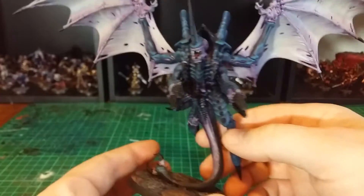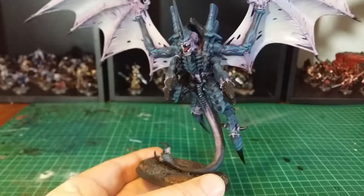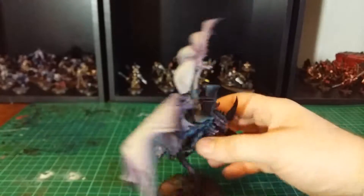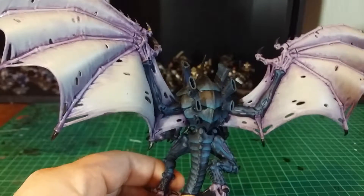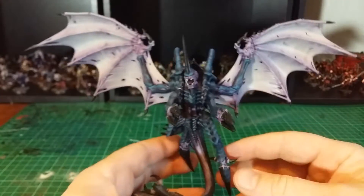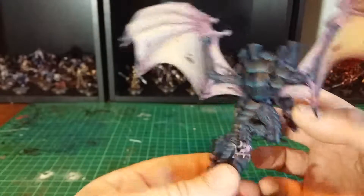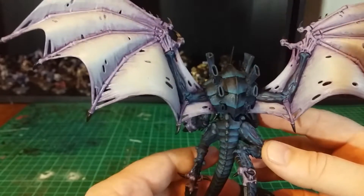He looks pretty nasty with that big spike. This is quite a good shooting-from-the-hip pose. Look at his back - it was already glued like that so you can see the spine doesn't go quite right, but it works for this pose. He's sort of leapt into the air. The back doesn't quite line up but it doesn't matter to me anyway.